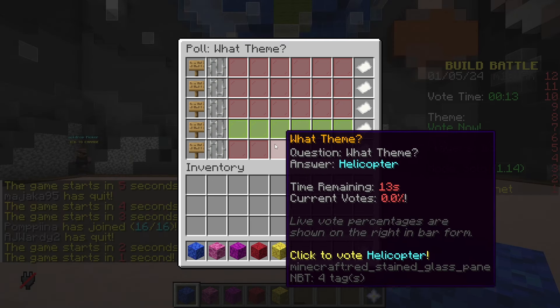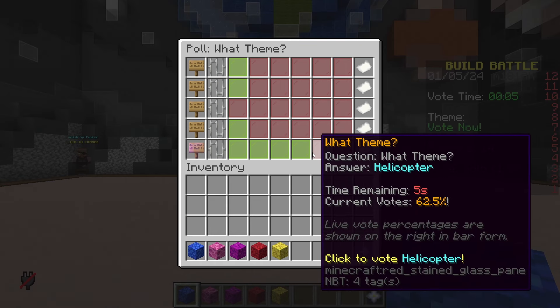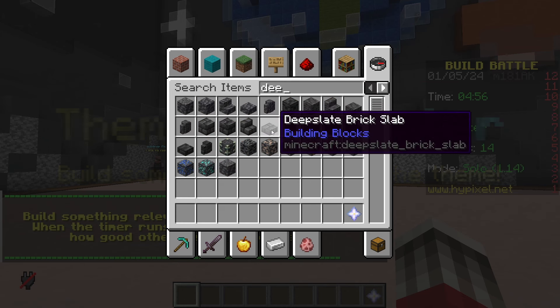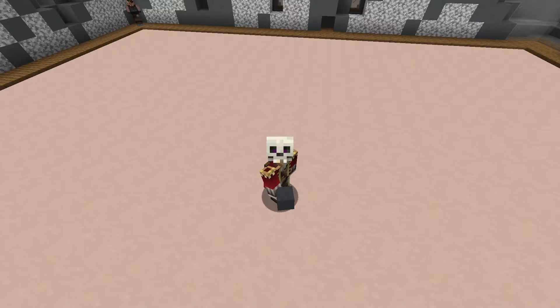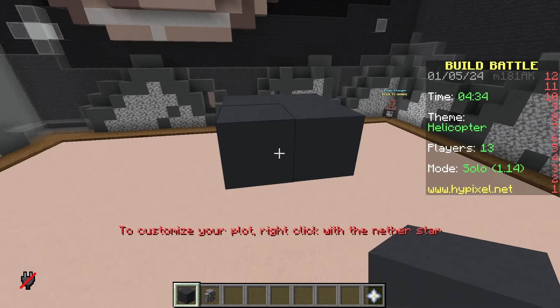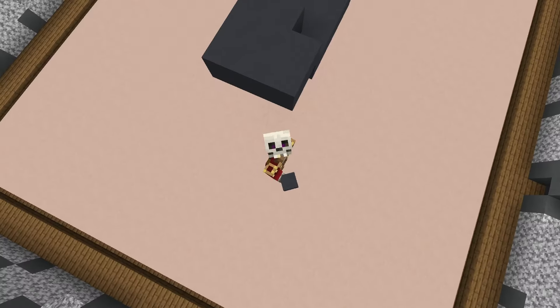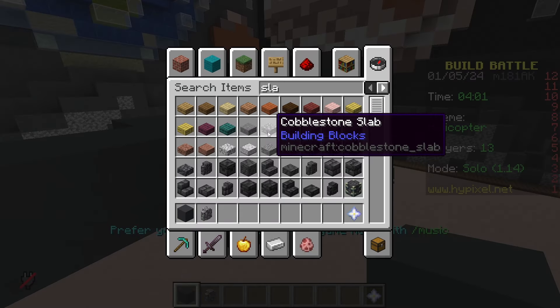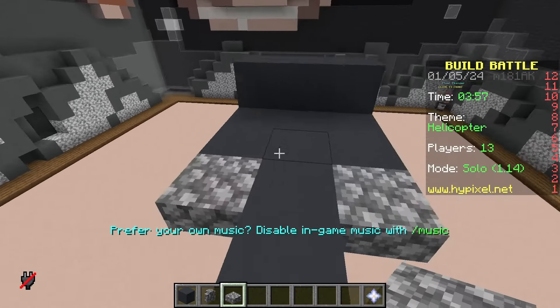The options are helicopter, pixel art, boot, arcade, or fridge. I'm going to vote for helicopter. The thing is, I have a really good helicopter build, but I'm pretty sure I can't build it because it needs deep slate — and yep, deep slate isn't allowed. So I have to build a different version and it looks infinitely worse. Helicopters are one of the few things I can build and I can't build them properly here — the blocks just don't allow it. We're going to need cobblestone slab since deep slate doesn't exist.